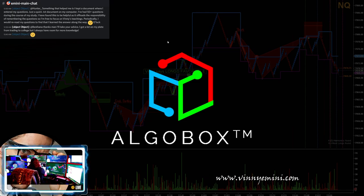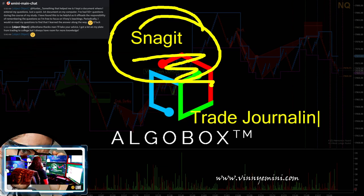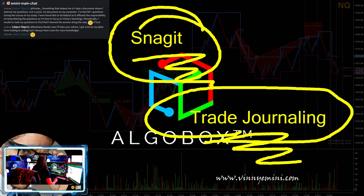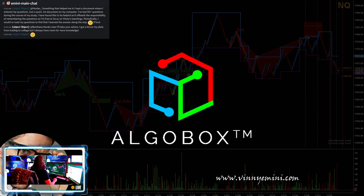Next is Snagit — you need a screenshot utility. This is all about trade journaling. A picture is worth a thousand words; you can literally program an entire set of thought processes by looking at screenshots. The human brain is very good at recognizing patterns. Screenshotting is not optional here — get your screenshot setup ready. Snagit is my recommendation and I'll show you why.